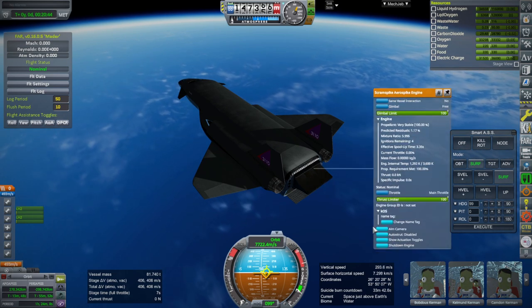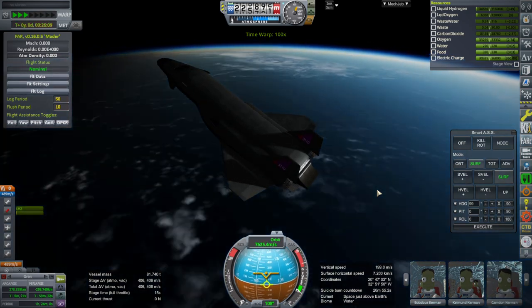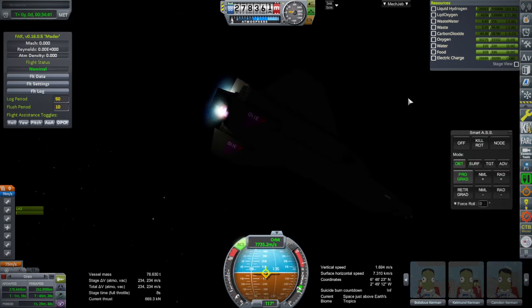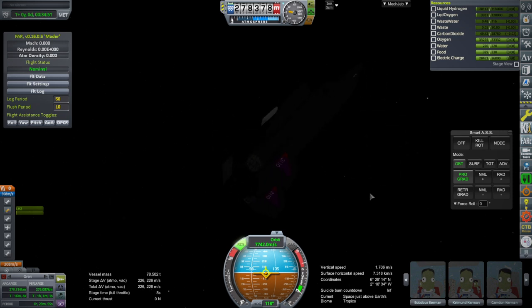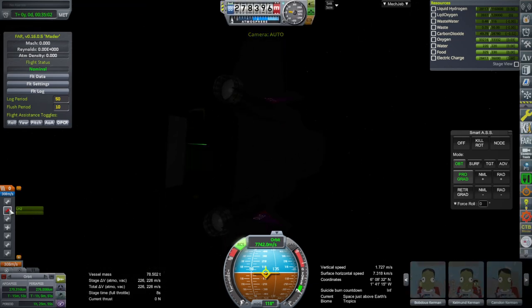Shut off the outer two engines so that we only use the center one in order to circularize. We're just going one orbit around. 279 by 276 — nearly a one and a half hour orbit, which is sort of standard. It says we have 226 meters per second remaining. I don't know if it's counting the residuals or not. That'll be enough to deorbit. I'll use RCS rather than the center engine to deorbit.